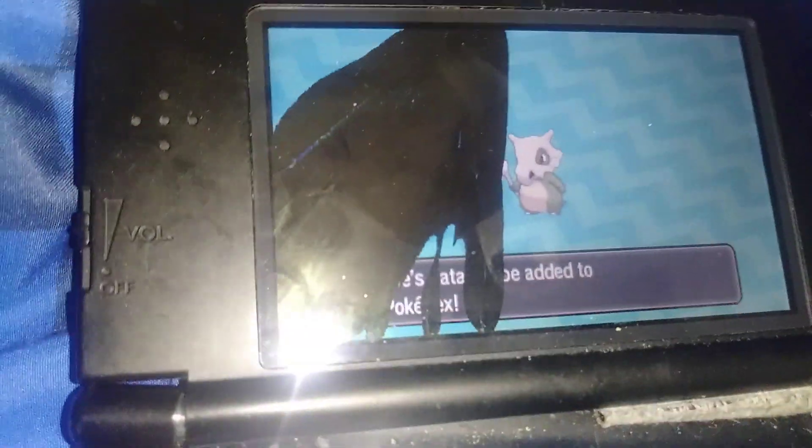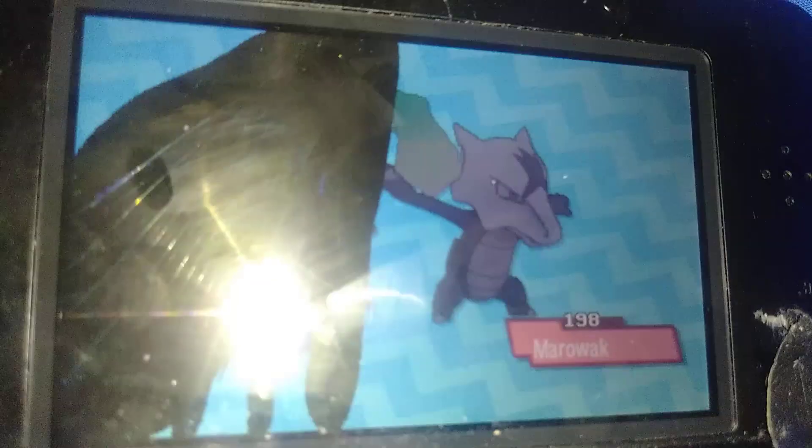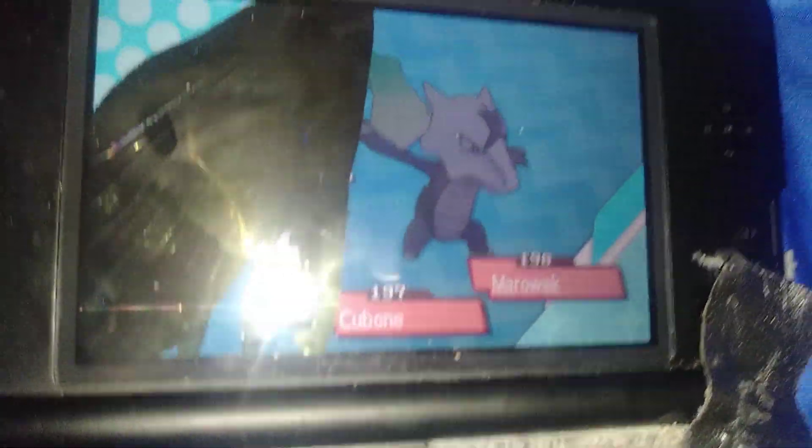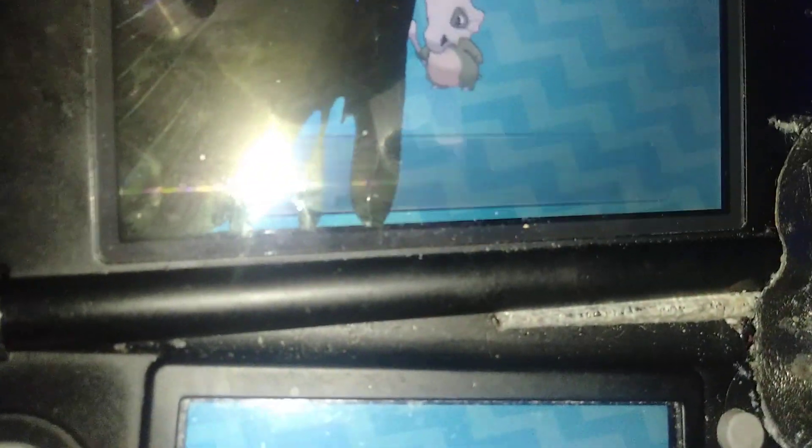That was after 228 SOS calls. If you level it up in the Ultra Warp halls it's gonna evolve into a regular Marowak — I already have a shiny Alolan Marowak so we're not gonna give it a nickname. We're gonna get rid of Green Ninja.